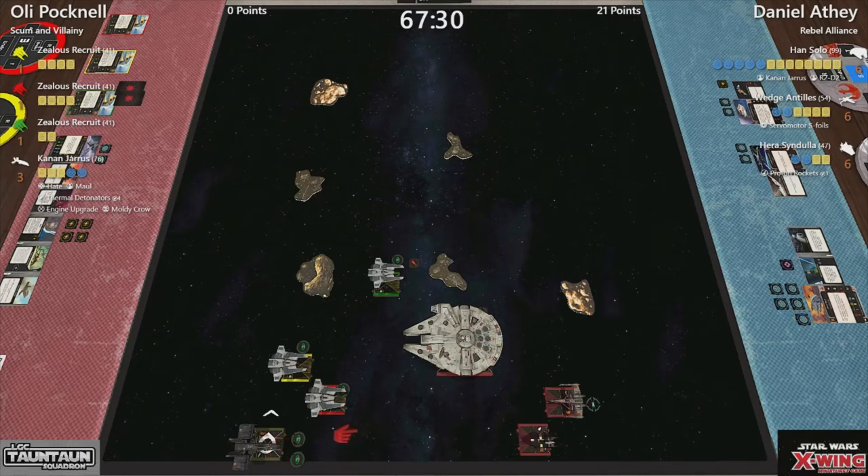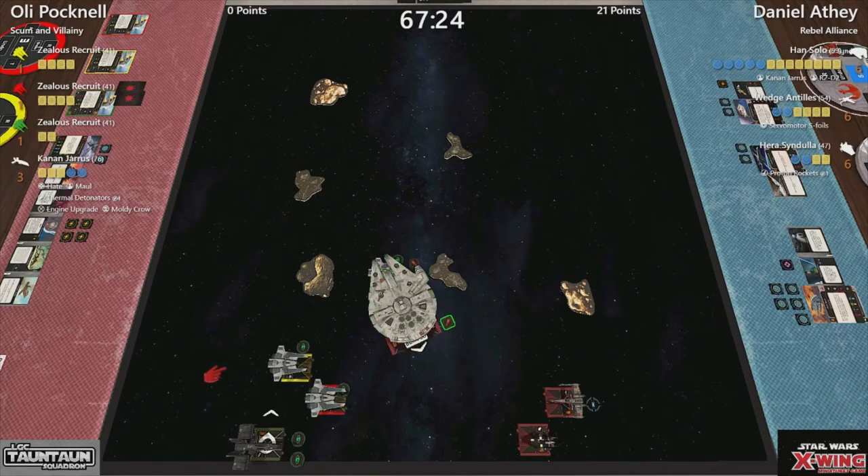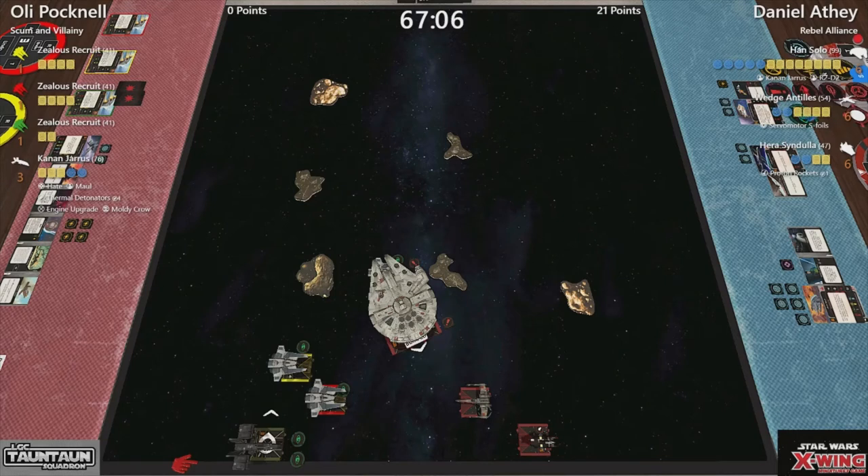Which leads us very nicely to Daniel's turn. Let's see what he does — Han trying to do a hard two, I would assume. A nice easy forward there from Wedge Antilles. Either probably target lock or focus, but focus is really good. Again, nice and simple. I would expect a lot of violence here, to be completely honest.